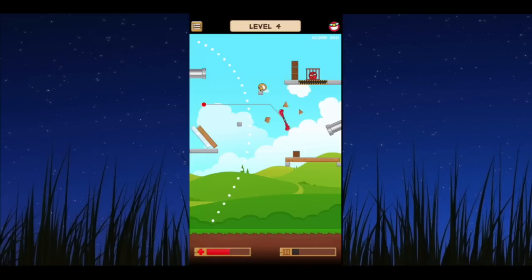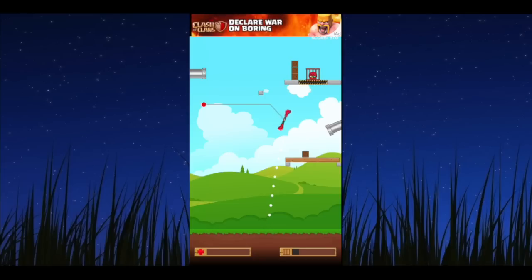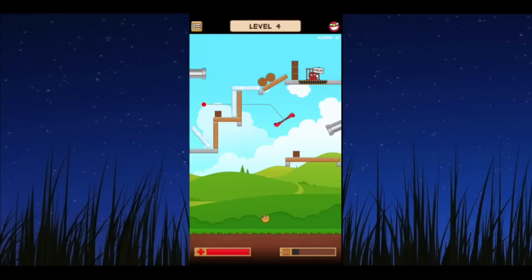The bottom right bar is for the health of the cage where Bob's little red friend is locked in. You can also turn the rotating boxing gloves off by hitting that little button on the far left. But too many whacks with the boxing gloves and it's over for Bob — you're going to have to start over. Level failed.